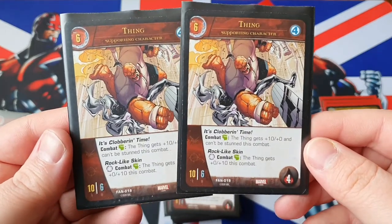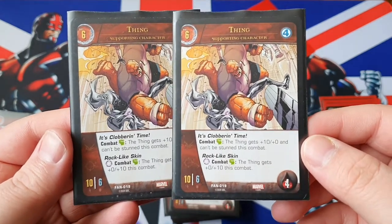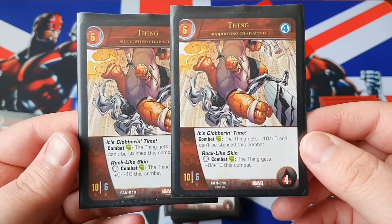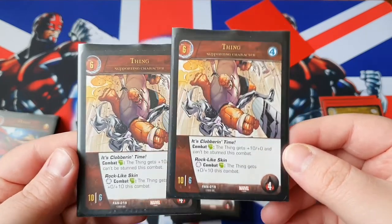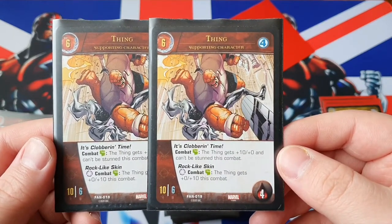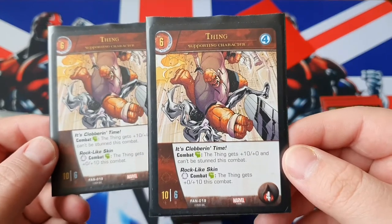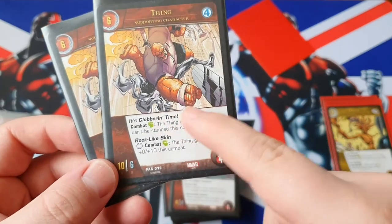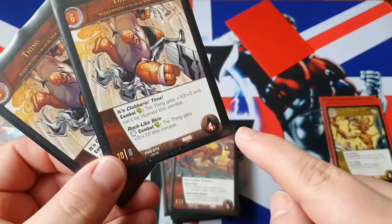Two copies of Thing. Thing is a 6-cost Fantastic Four character, 10-6 with 4 health. He has the superpower 'It's Clobbering Time' — combat green, The Thing gets plus 10 attack and can't be stunned in combat. I play greens in the deck, and if I don't see the greens, he's 10-6 on a 6-cost which is really solid. He also has 'Rock-Like Skin' — any turn in combat, The Thing gets plus 10 defense. So when attacking, plus 10; when defending, plus 10 defense. The Thing is brilliant — I play two copies because it has 4 health.